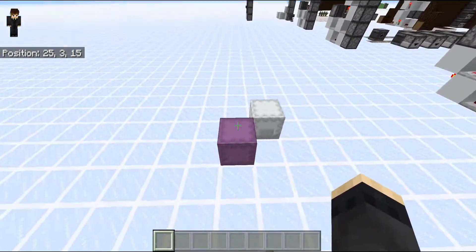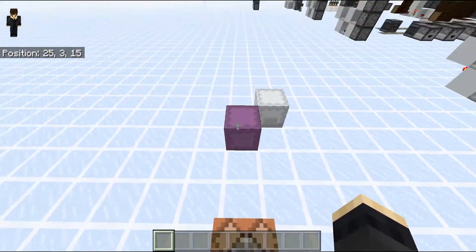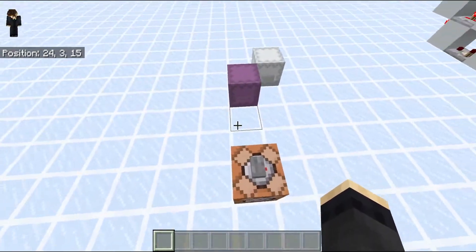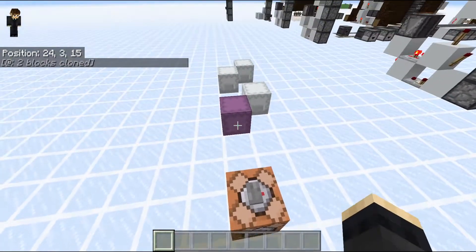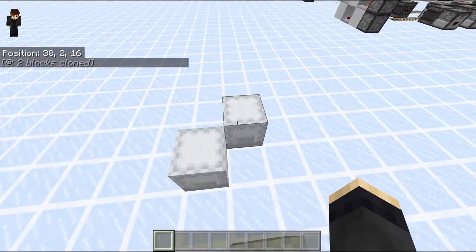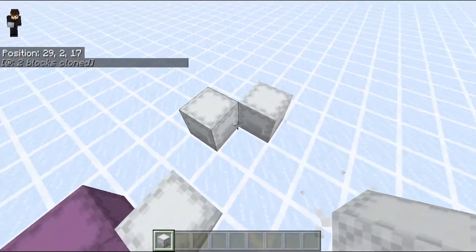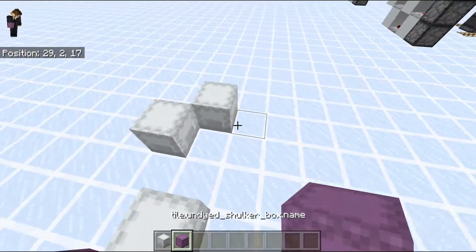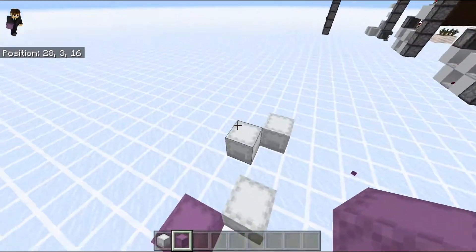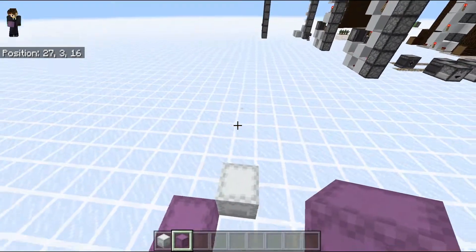Speaking of the fill and clone command, there's an interesting bug I found accidentally by cloning one of those elevators. If we have two shulker boxes here — one is purple or undyed, the second is white — and we clone the entire structure, both end up appearing white. If you pick the undyed shulker box, you can see it's actually undyed, and this inconsistency fixes itself after re-logging.